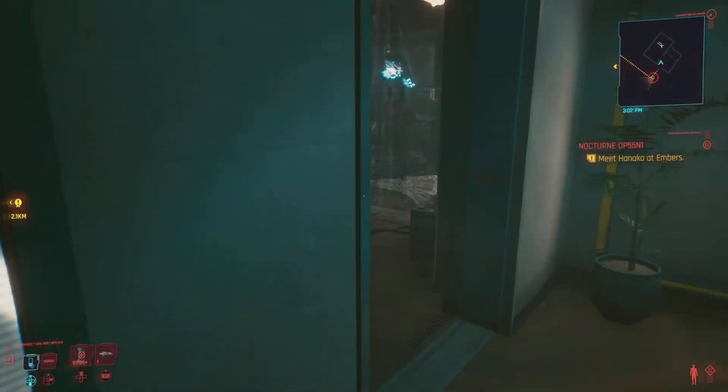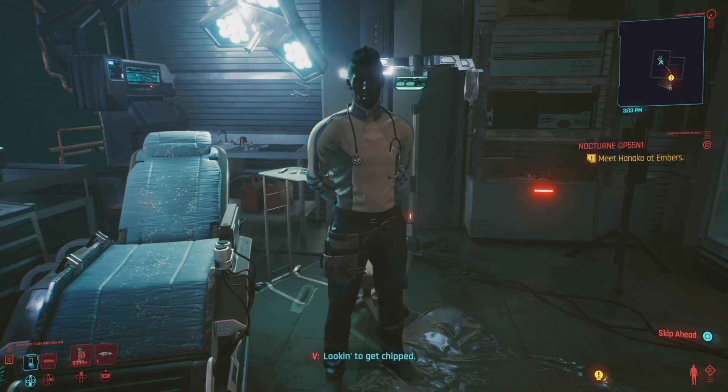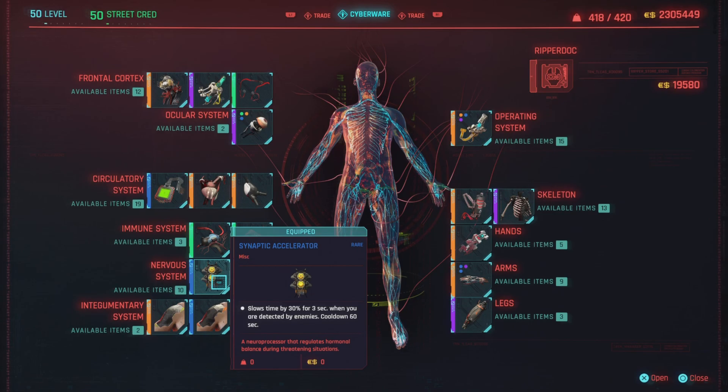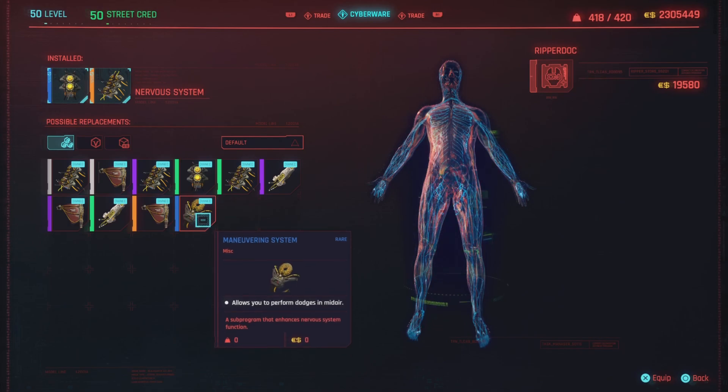There are only a few things that you're going to need to do. First off, we're going to head over to our Ripper Doctor. We're not going to be slowing down time with this one — we're going to be switching it up and using the maneuvering system, which is going to allow us to double dash in mid-air.